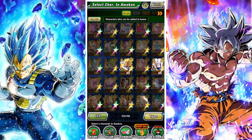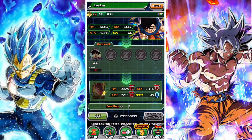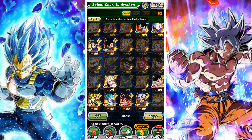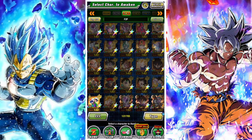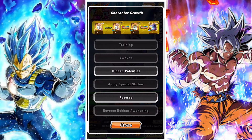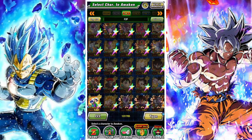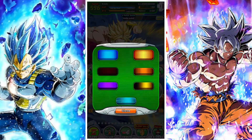Next you need to Dokkan Awaken two characters for two tickets. This is when you use Dokkan medals to awaken a character. The free-to-play units count, and you can get their medals from their respective events. Look for anything labeled 'Dokkan Awaken' in the event and do that twice.